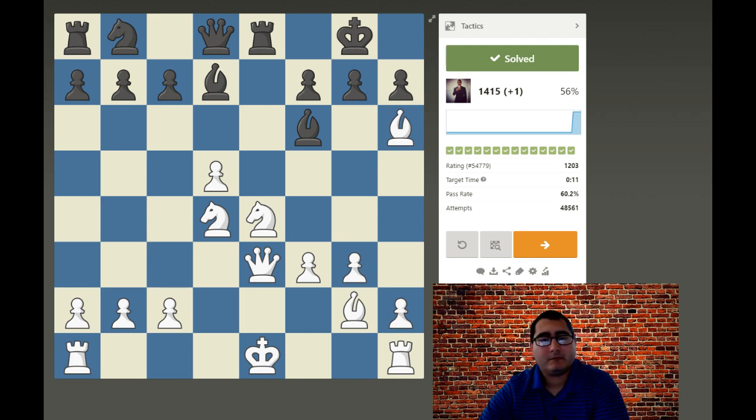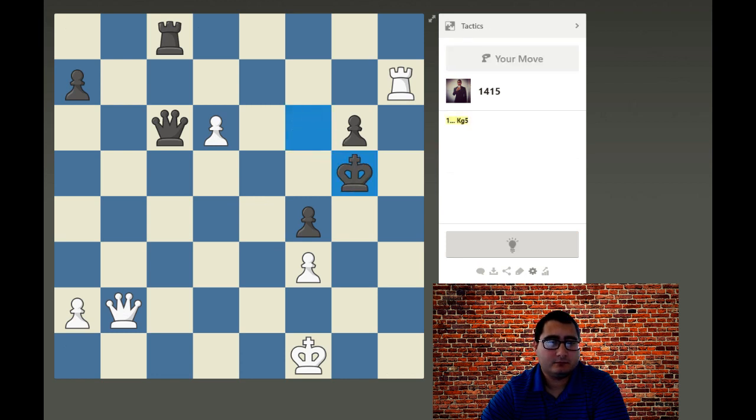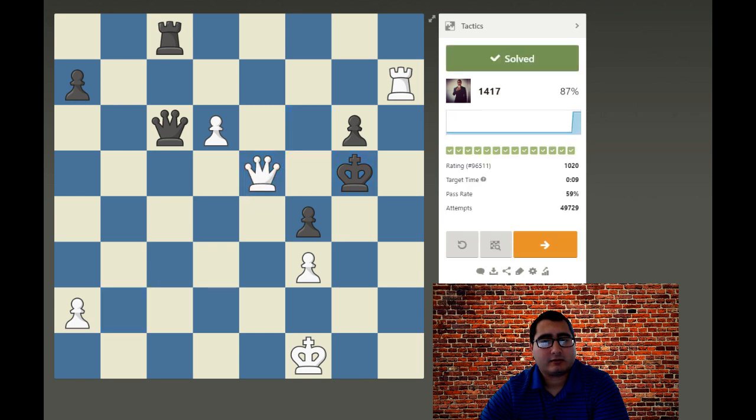Next puzzle. It looks like the black king is in a mating net — he doesn't have really that many squares to move to. So if I can play a check, white would be winning. And it looks like this is the check that's going to win.